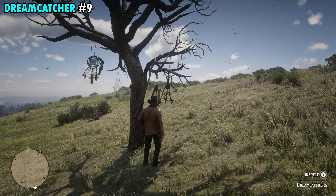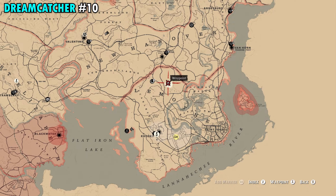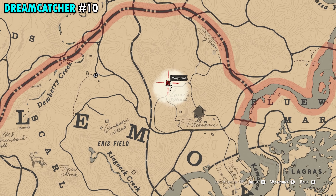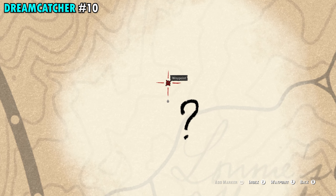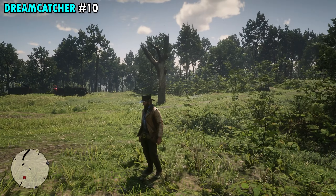Number eight is in New Hanover. This one's directly east of Valentine and it's going to be right next to the railroad tracks. You can see our exact placement with the marker, and this one's pretty easy to spot. Once you make your way over here you'll see that right next to the tracks there are just a couple trees on this little hill. Walk up and interact with the tree and you will get number eight.